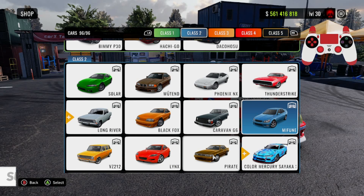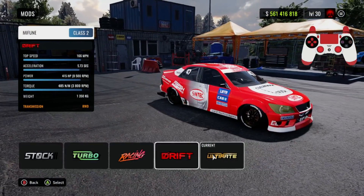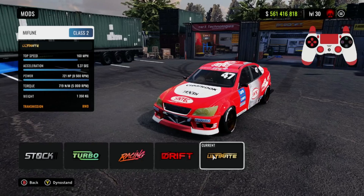This is going to be a class 2 car — you can find it right here next to the Mifune. Go ahead and grab this car. Once you have the car, get the ultimate drift mod on it. A lot of people have been saying they don't see the transmission and engine — you need to be using the ultimate setup.